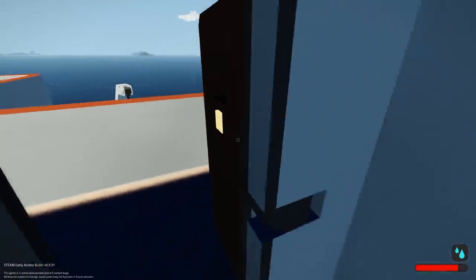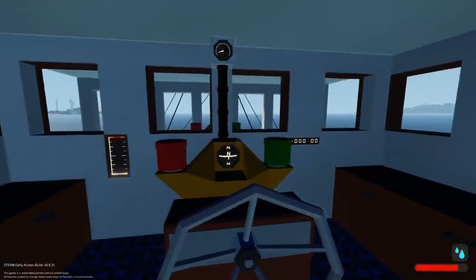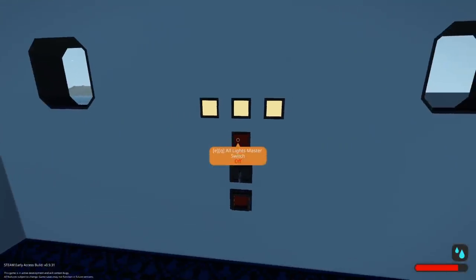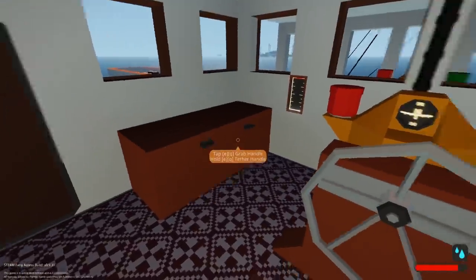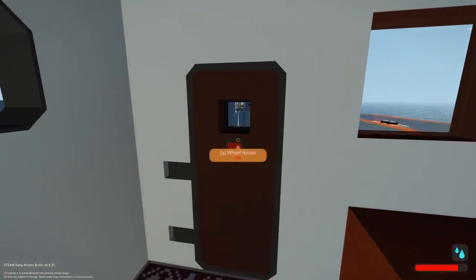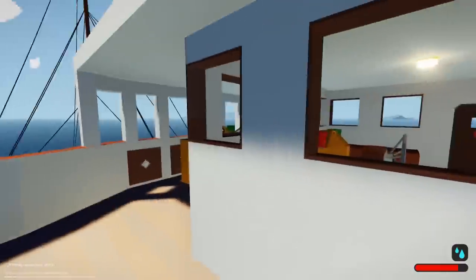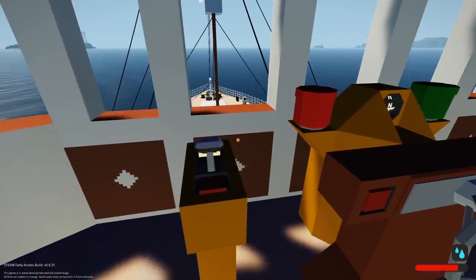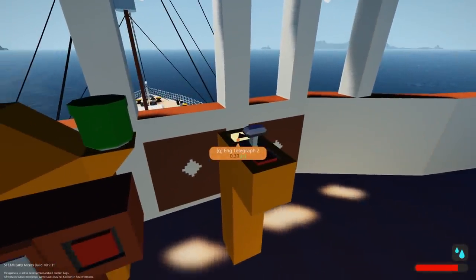Here we are at the wheelhouse. We're gonna have to do a visual tour on this one because it's probably a little too much to walk through the whole thing. Bridge lights and exterior lights are all on, master switch is on. Let's go engine telegraph one all the way up, put two all the way up, and we should be able to hit the ignition.